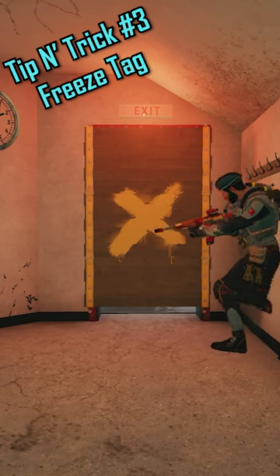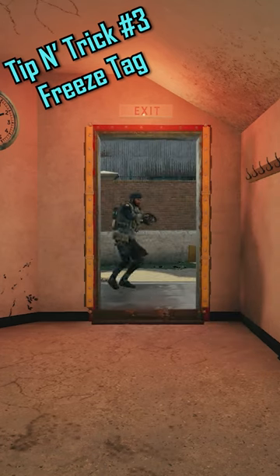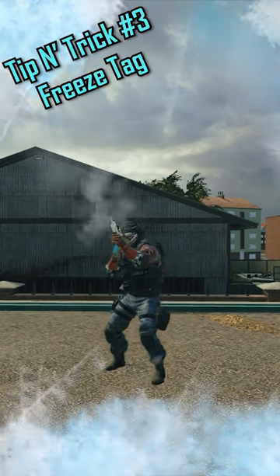Turbo has only been out for a couple months and I already found the best strat to stop attackers opening up servers. If you camp this room right here, you can easily run out and freeze off the wall to stop all of the attackers pushing in.